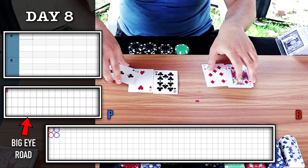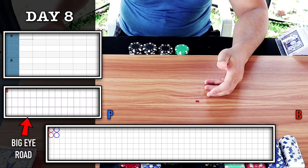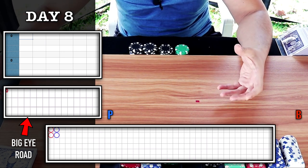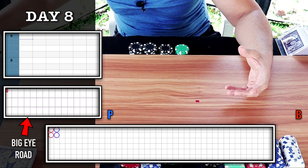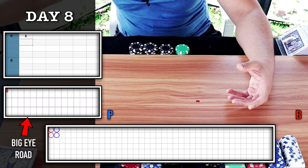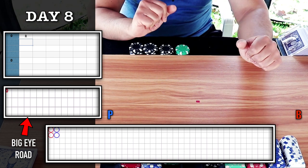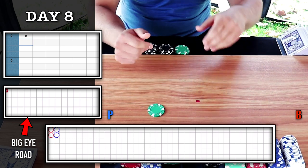Our first result is a red circle. Since we're not looking at banker and player, I will write R for red and B for blue, representing the red circle or blue circle on the big eye boy. R for red — I'm going to play the chop. I'm looking for a blue circle here. I'm going to start my bet off on player.